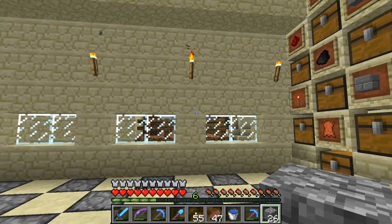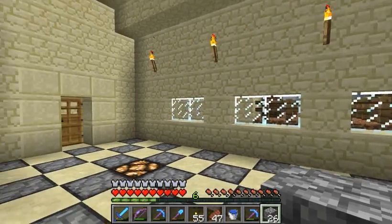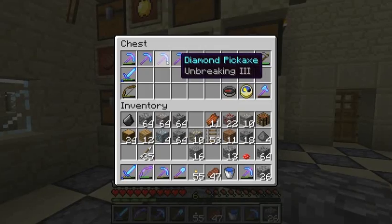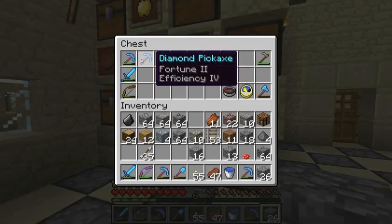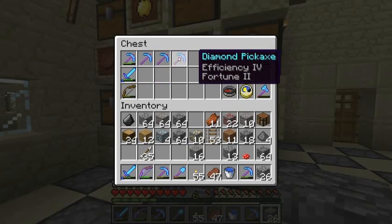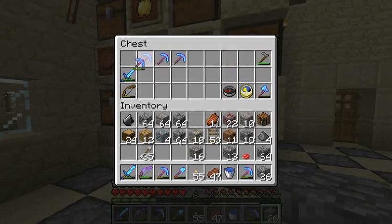Hello YouTube, this is Utsi, and welcome to episode 34 of my Minecraft Let's Play. A little recap of what I've been doing: I got to level 30, made another Fortune 2 Unbreaking 4 pick. Got a couple of those now. They're pretty good though.